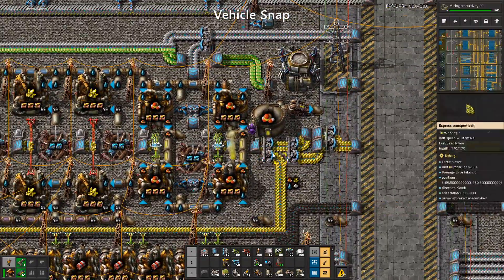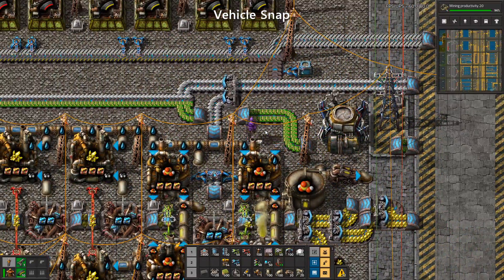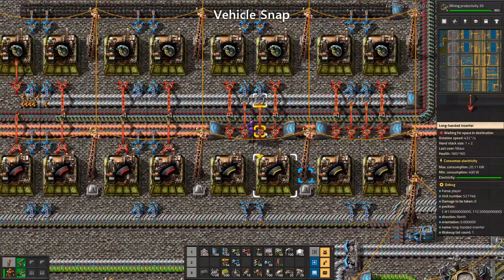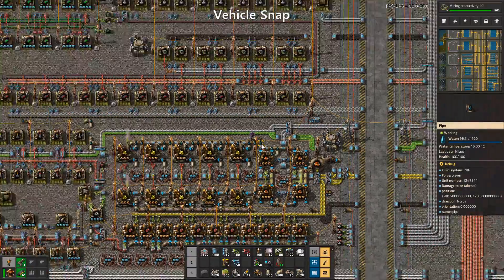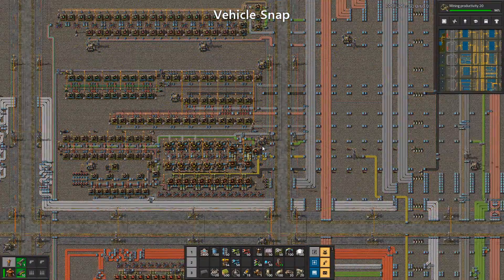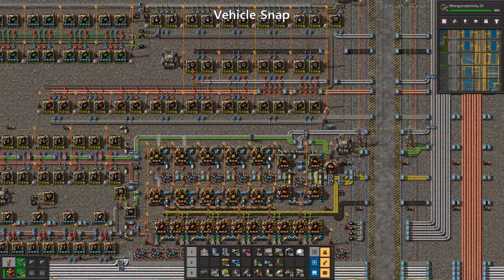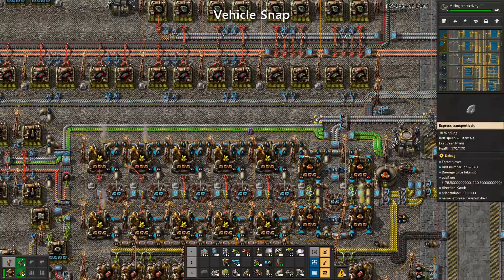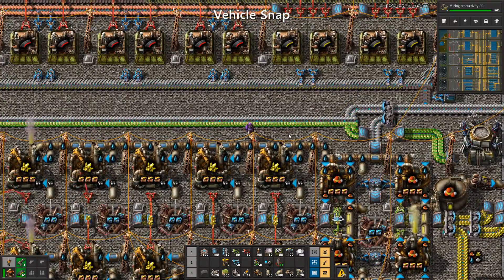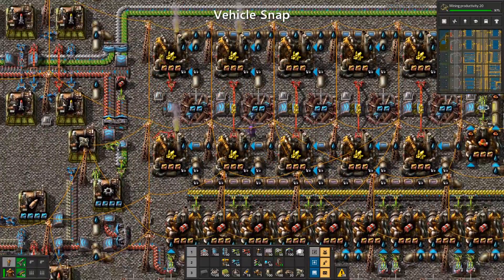There are several dead ends — I can walk between some buildings but I can't cross pipes. There are other buildings too that are simply too close to each other to pass through. Luckily there's a mod for that. Let's have a look. We're now back with a mod called Squeak Through enabled, and I can walk straight through pipes.